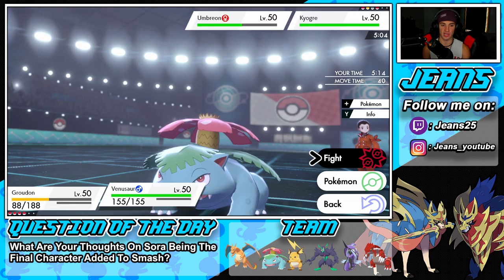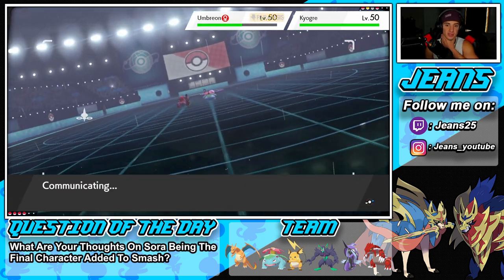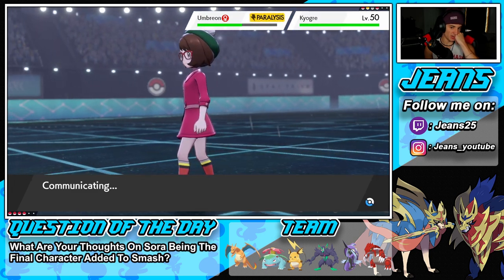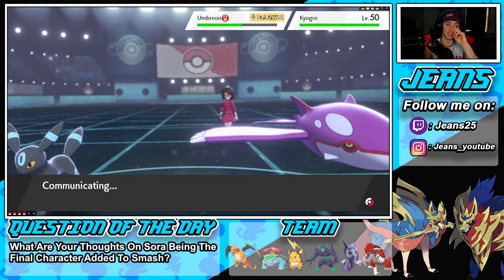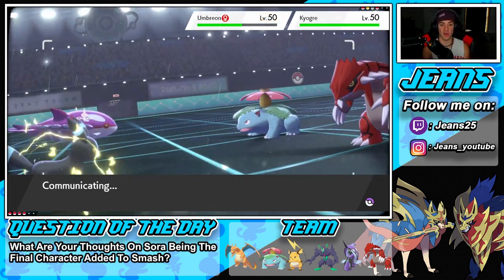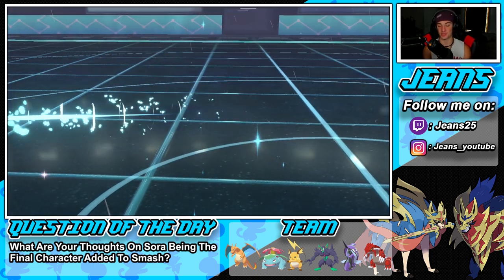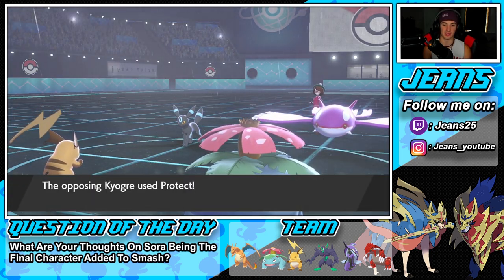There's Kyogre - got to swap Groudon into Raichu and hit Sleep Powder. Let's swap Groudon into Raichu and go into the sleep. If we connect this it'd be huge. Umbreon is going last with paralysis and speed decrease. He might go for an Ice Beam on Venusaur but I really see him protecting. A lot of Kyogres nowadays are Choice Scarfed. I can't believe this guy got so lucky dodging Blades and getting a one-turn sleep - you never get a one-turn sleep!